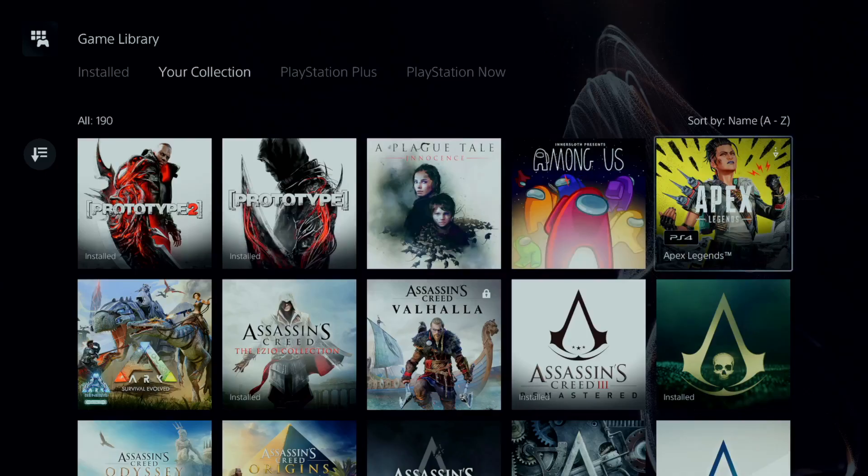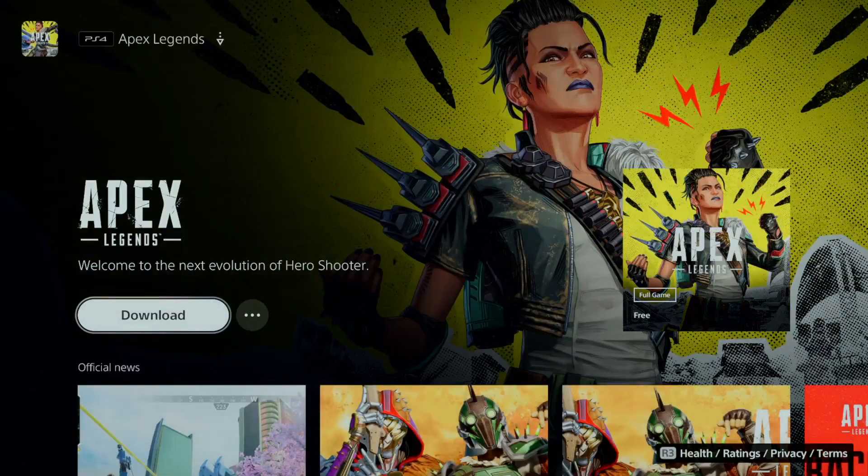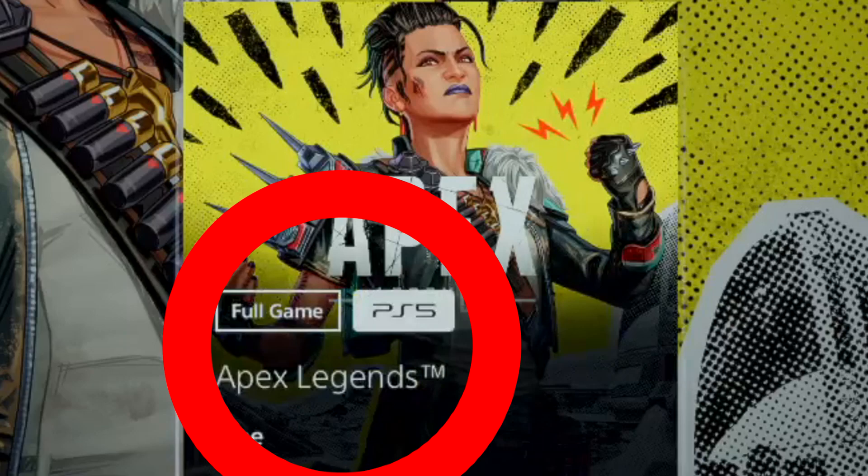It says PS4 version because I have the PS4 version and I haven't redeemed the PS5 version. You want to click on it, and when it comes to this screen you want to go right, go right one more time, and it shall say Full Game — Apex Legends PS5.